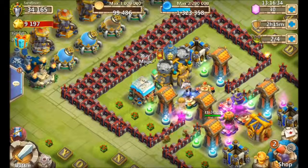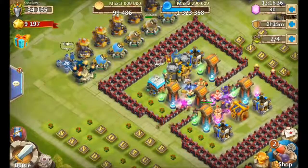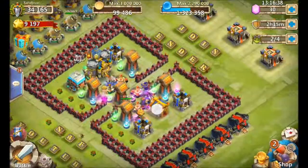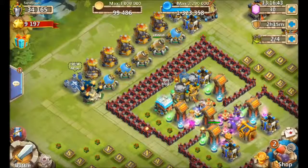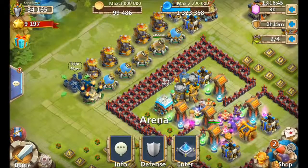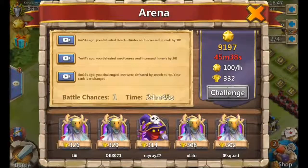Having a higher talent level doesn't give more Might per level — that's fixed by rarity. Elite heroes give 4 Might per level, legendaries give 6, and ordinaries give 2. So the best strategy is to fill up your altar with as many heroes as possible by rolling, then level them all up.